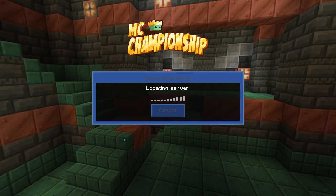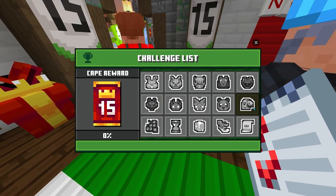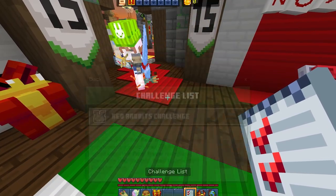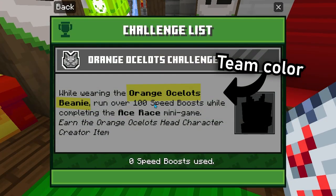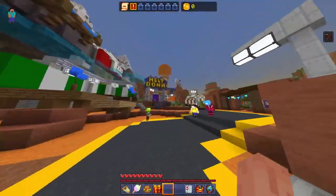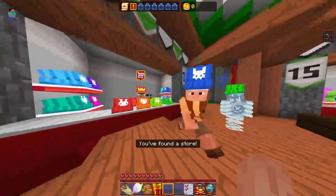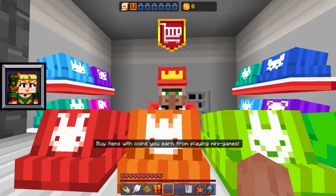You're gonna join the server, it's gonna load the texture pack, and you're gonna log in. Once you're in the server there is a button that lets you know your progress. Each challenge requires you to wear a beanie in a specific color. To purchase beanies, go to the right side of the Meltdown portal where the shop is. Each beanie costs 250 coins, with a total of 2000 coins for all beanies.